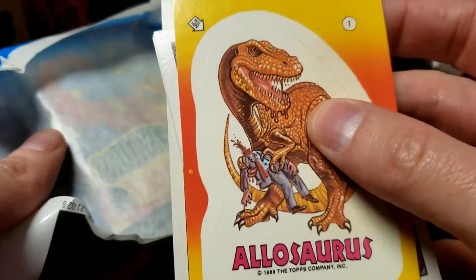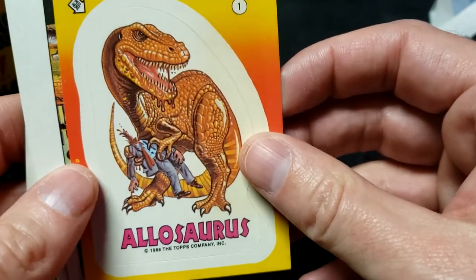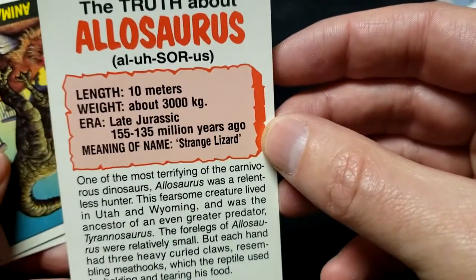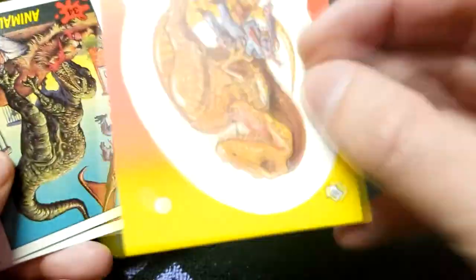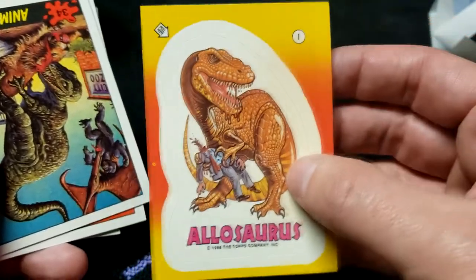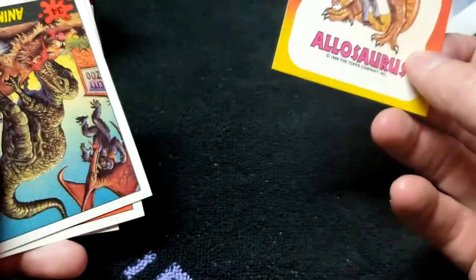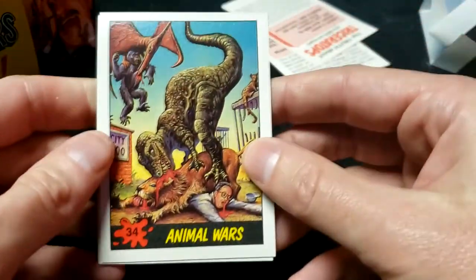It'd be cool if I found the ones I had when I was little that my mom took away. Allosaurus — biting the head off of a businessman, like they were known to do. Some facts on the back: 10 meters, about 300 kilograms, Late Jurassic, 'strange lizard' is the meaning of its name. That's number 1 — fantastic! Only nine more stickers to find. Number 34, Animal Wars: is it eating the lion's brains? A pterosaur is picking up a gorilla!